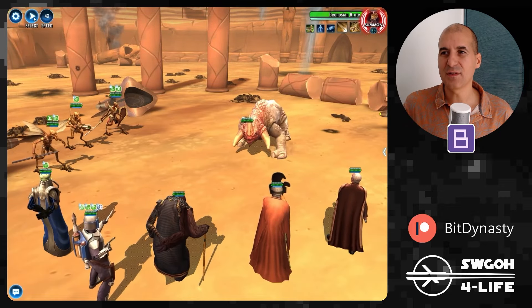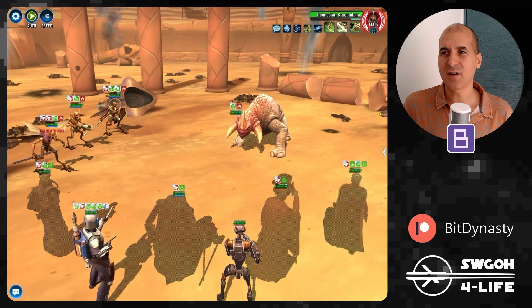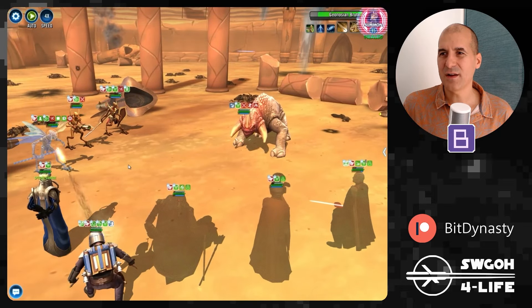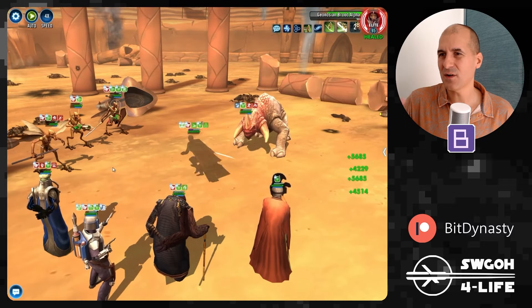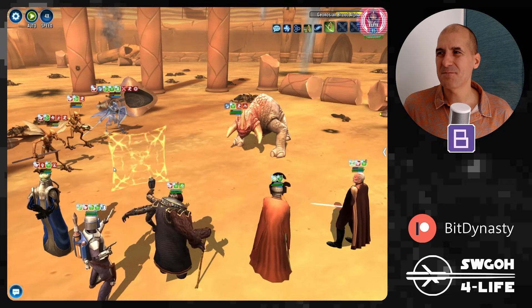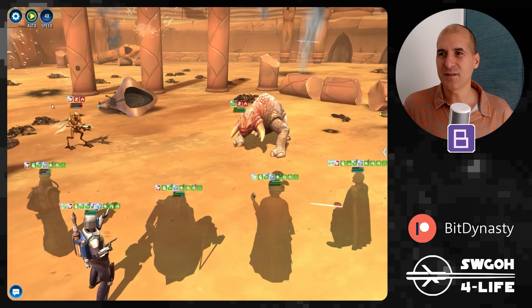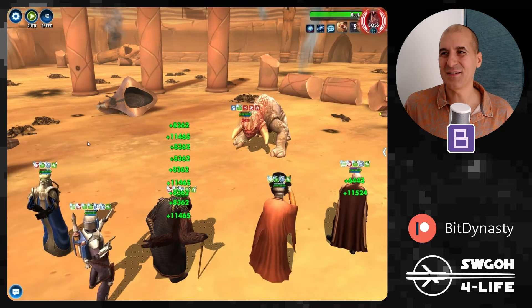This one kicks off with a Trench squad which can auto-play quite easily. At the start of the battle, put Tank Tech on Jango to boost his damage, hit autoplay, and then try to move the target onto Geo Brute Alpha as soon as you can to get it down. I've won this without moving the target, but it's safer if you do — it only takes a minute anyway.